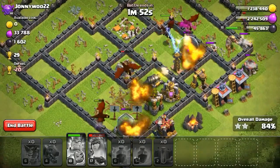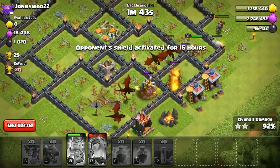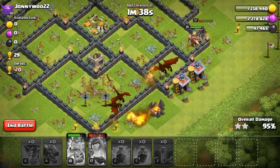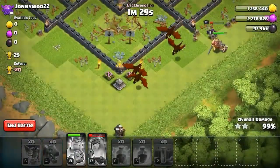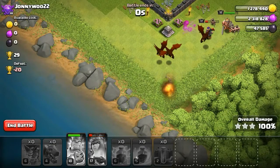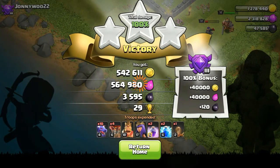And here is a 3-star easy win with huge loot — great dark elixir, gold, and elixir for free with the cheapest army. I only used 0.1 million elixir to train this army but gained much more loot. Here is the perfect 3-star win at 100%, earning 29 trophies. I'll try to get all 20 wins as fast as possible.